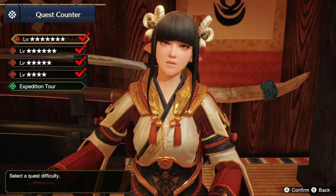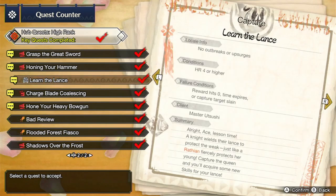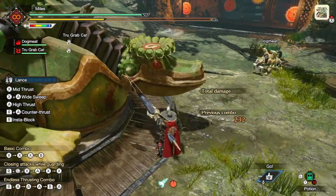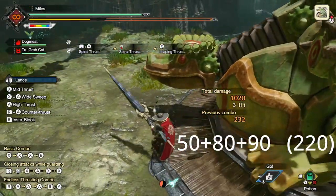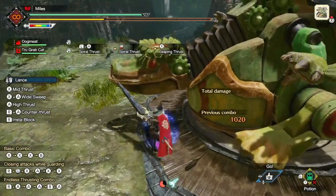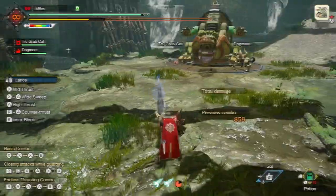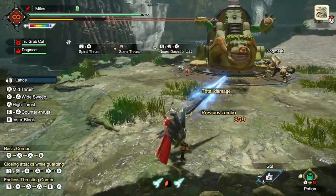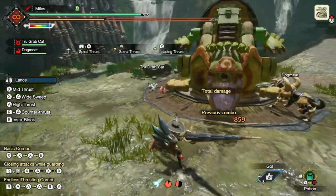Spiral Thrust is a switch skill that you unlock by doing the HR5 quest, Learn the Lance. The easiest way to think about Spiral Thrust is as if it were a fancy triple poke, because it gives you three hits as a combo and the damage is weighted towards the end — the motion values being 50, 80, 90. The first two hits are controlled with the analog stick pointing to where you want to go, and if you want the final hit you press X after you've done the two thrusts. And there is a guard point or a counter at the very start of the animation. If you pull it off, your Lance will start to glow blue, and while that glow lasts you'll get a 10% boost to your raw damage.